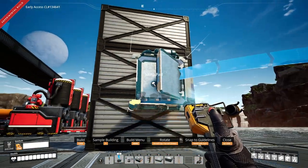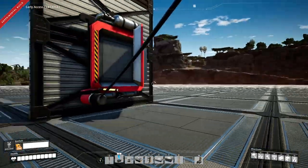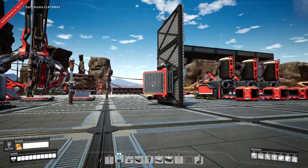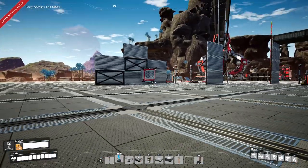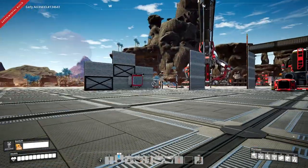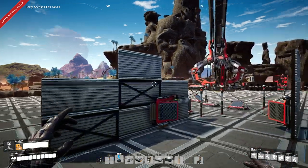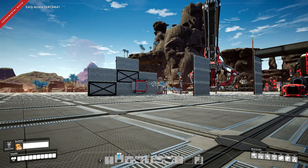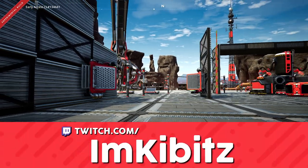You can also put jump pads on walls to make a human pinball machine. If you line a hallway with these on both sides, you can bounce all the way down extremely fast — it's almost like teleporting. This is probably the fastest method of travel aside from hyper tube booster cannons, and it costs less power and is less dangerous. I need to mess with this more on live streams.